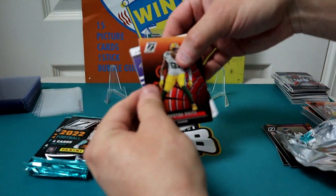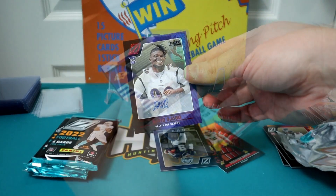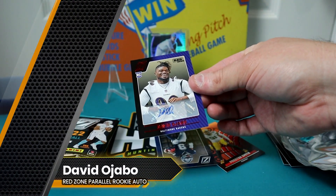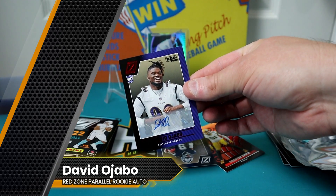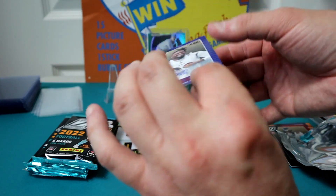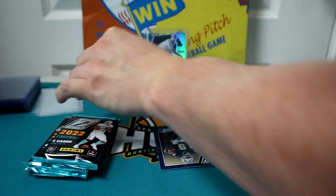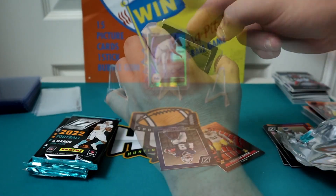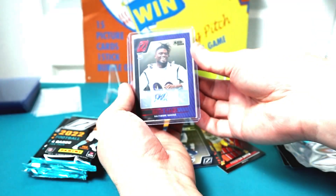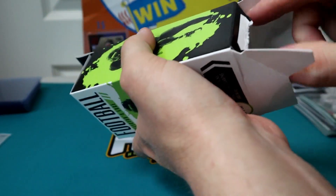Moving on to Zenith — the headliner of this rip. Decent looking product and here we go with a David Ojabo red zone parallel rookie auto. That's the real mark of excellence here — whether or not there's a chance to actually pull something from a retail product, especially when it's not guaranteed on the box. That explains why Zenith has been a tougher get so far, and I would buy another box if it was at the $27 price point like this one.